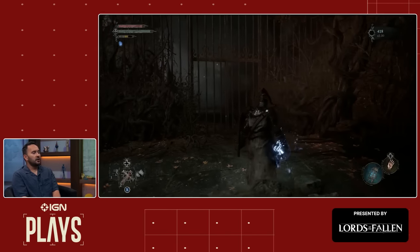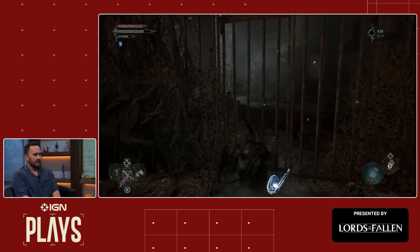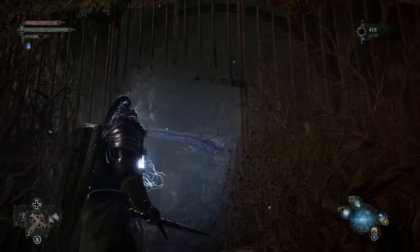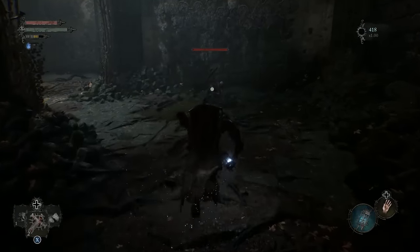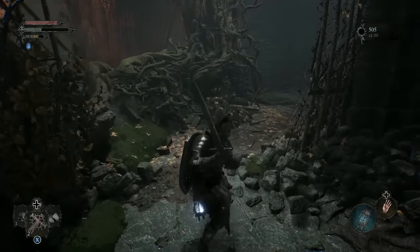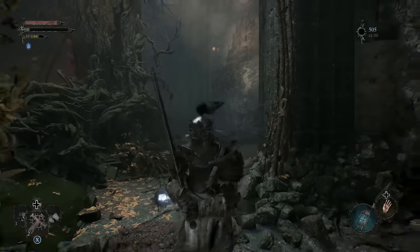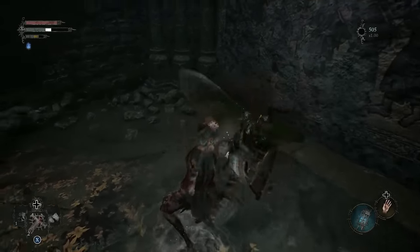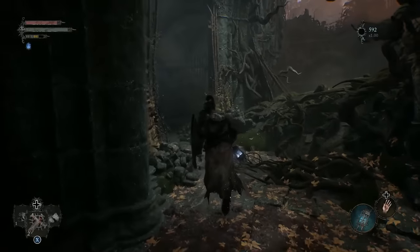The Umbral Lamp also lets you traverse areas you normally wouldn't be able to. I can't make my way through this gate, but moths are cueing me to investigate with the lamp — in the Umbral Realm this gate doesn't exist, so we can walk right through. In addition to light and heavy attacks, we can also two-hand weapons, which shakes up your attack combo variety. The game is very much open to adapting to how you want to play — figure out what works for you.